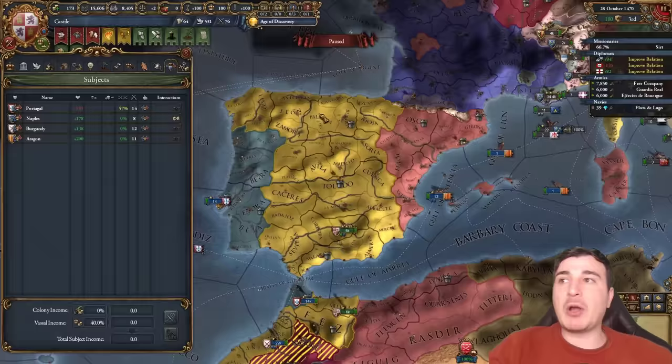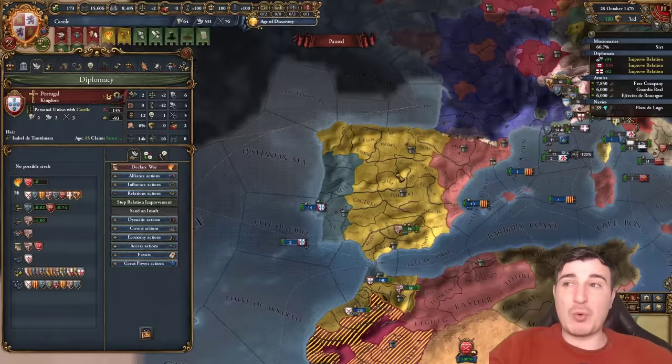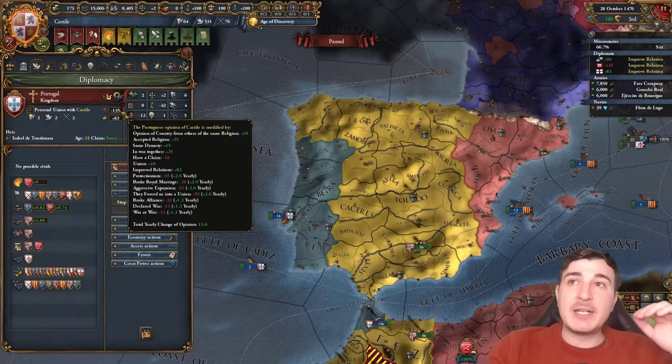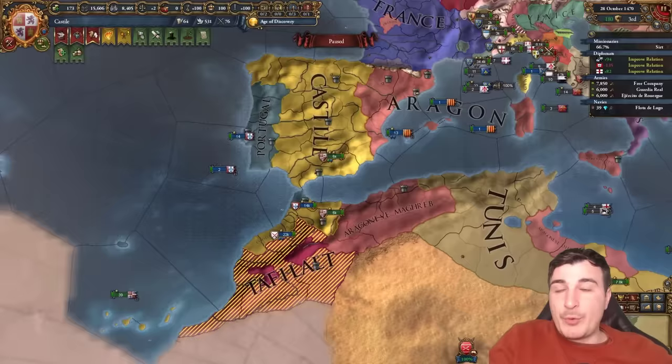So we're in 1470. We now have four personal union junior partners: Naples, Burgundy, Aragon, and Portugal. We just integrated Navarra, so we have the entirety of the northern bits there. The Portuguese — we've had a pretty serious war against them because we had to fight the French, which kind of destroyed my country, but we're slowly recovering. We have minus 135 relations with the Portuguese, so I need my leader to survive at least one or two more years to bring this above zero, because if it's below zero when he passes away, we lose the union with Portugal.